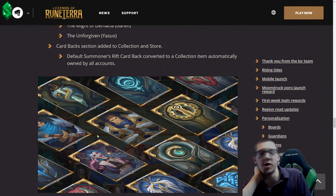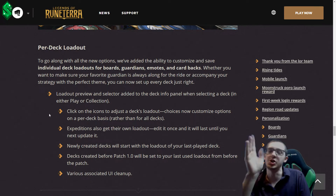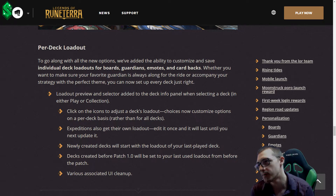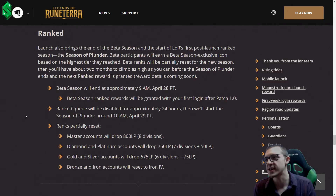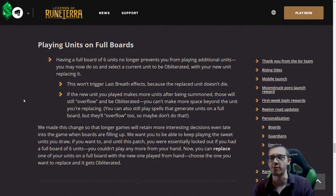You get to choose which card back, which pet, and which board you want per deck, which is cool — so you can play your P&Z deck with your P&Z theme and your Shadow Isles deck with your Shadow Isles theme. Ranked accounts got reset — kind of. You went back like two tiers. My account got reset all the way back to Iron because I was only in Silver. Now that we're past this, it's time to hit Diamond at least.